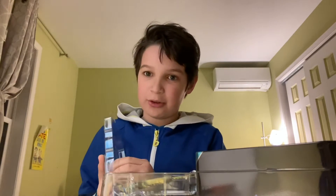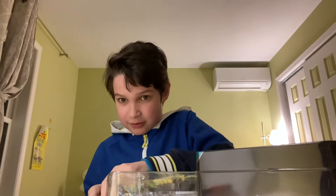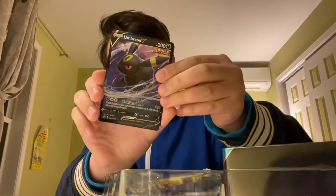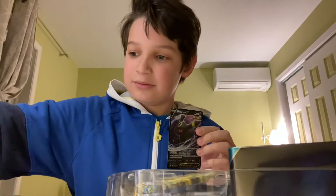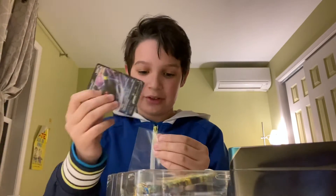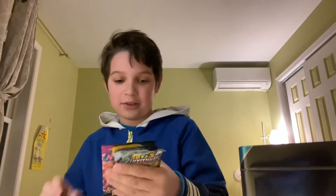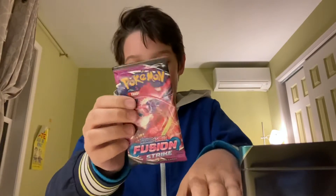Let me show you the promo card. If I could take it out. Beautiful Umbreon V and the Co-Corn. So I'm just leaving the Umbreon V promo card. We get four packs: Brilliant Stars, Chilling Rain, Evolving Skies, and Fusion Strike. I think I should open Fusion Strike first.